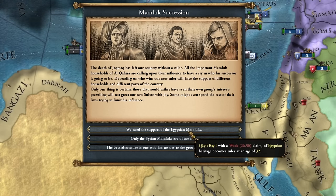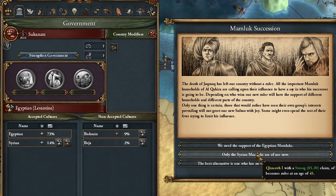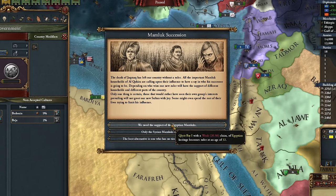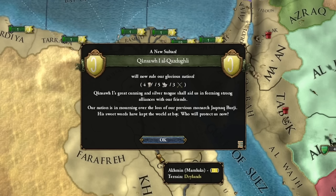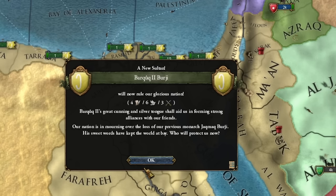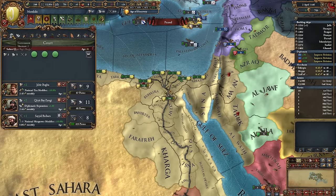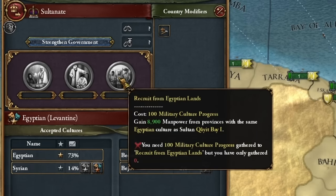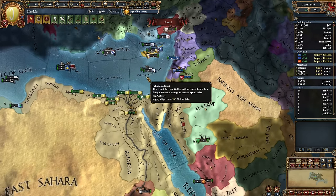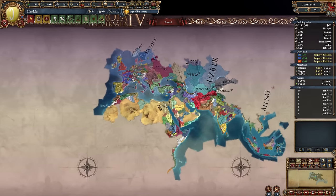We have a Mamluk succession, and here we choose from the cultures that are acceptable in our country as the heir to the throne. The more of this culture we have, usually the weaker the weak claim, but we also get bigger bonuses. The traits of these rulers are random and are drawn at the time of this event. The Egyptian one gives us 3-5-3, the Syrian culture gives us 4-5-3, and the Circassian one gives us a lot of military points at 4-6-3. Playing as the Mamluks with one culture really pays off.